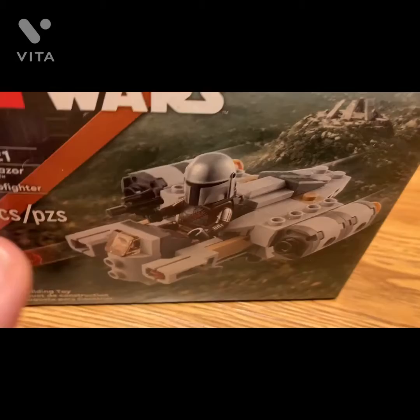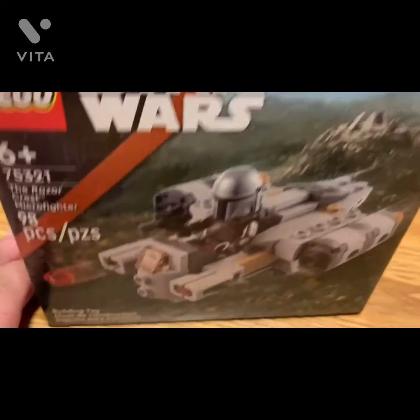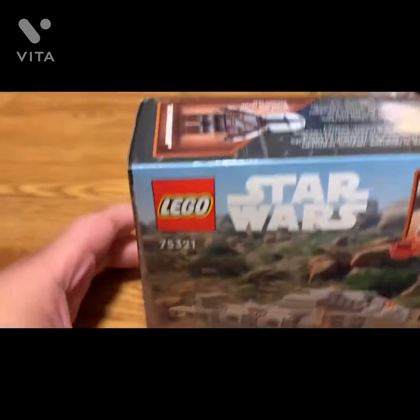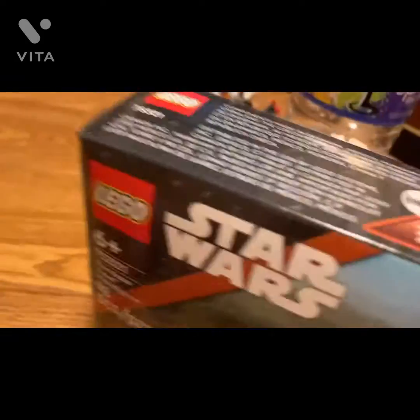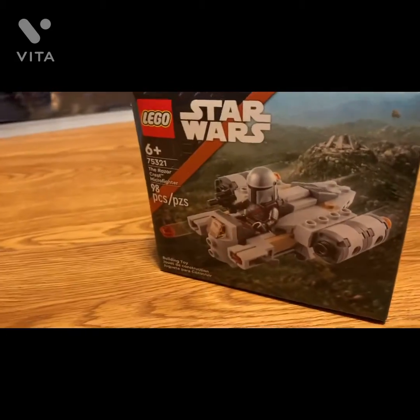In this segment of the show I think the Razor Crest gets destroyed, so I'm not sure why it's shown coming out here — it's kind of weird. The back of the box is nothing different, just has that Mandalorian look, and mentions the Mandalorian in season 1 or 2.